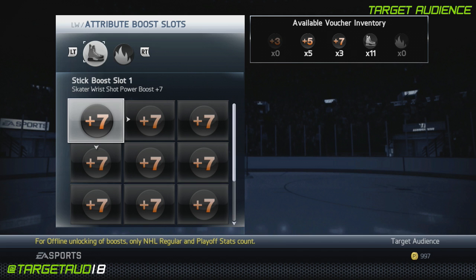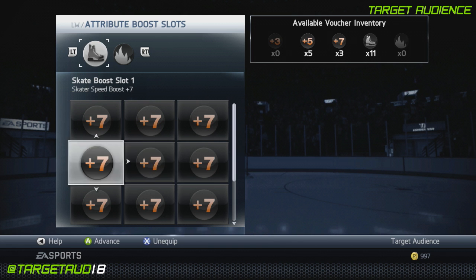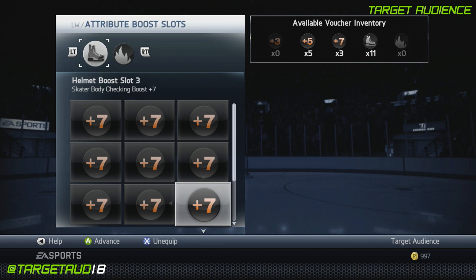Hockey shop first: plus 7 wrist shot power, plus 7 wrist shot accuracy, and plus 7 offensive awareness. Plus 7 speed, agility, and acceleration in that second row. Plus 7 strength, plus 7 stick checking, and plus 7 body checking. And finally, plus 7 puck control, plus 7 passing, and plus 7 hand eye.